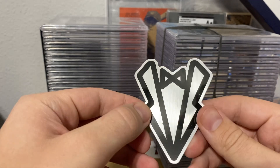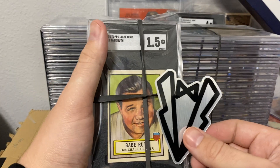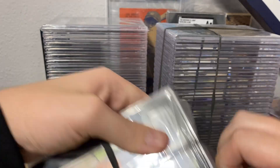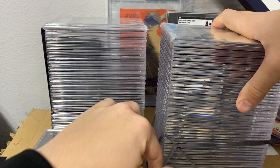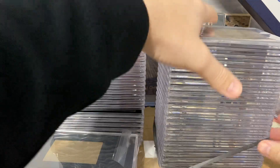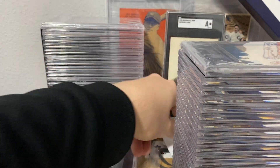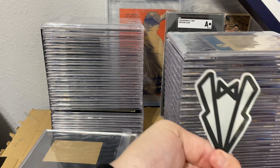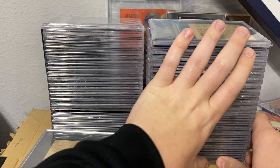It has kind of a metallic finish to it — I don't know how well it's picking up on the video. Just for size comparison, it's about the size of a Look and See card if you're familiar with that set. We'll take the bands off and do the last stack over here. We got two stickers in total. All right, let's go through these stacks one by one.